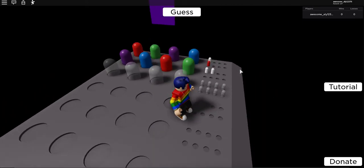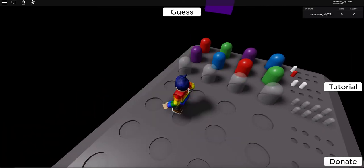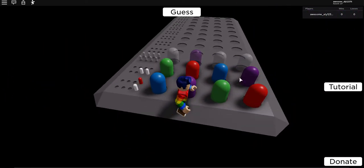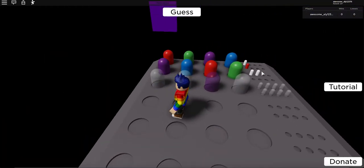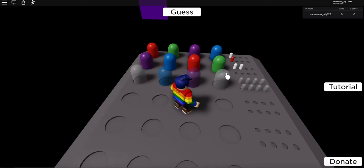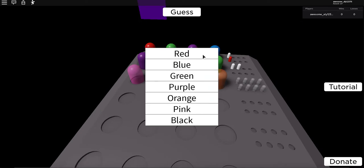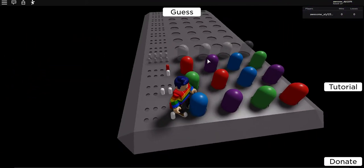I'm guessing that the purple was in the right position, so I'm going to put the purple back. Actually it could be either the blue or the green that was in the right position — or even the red. I'll leave the purple right there and try the same colors again, because it just makes more sense. Okay, so it's definitely the purple.